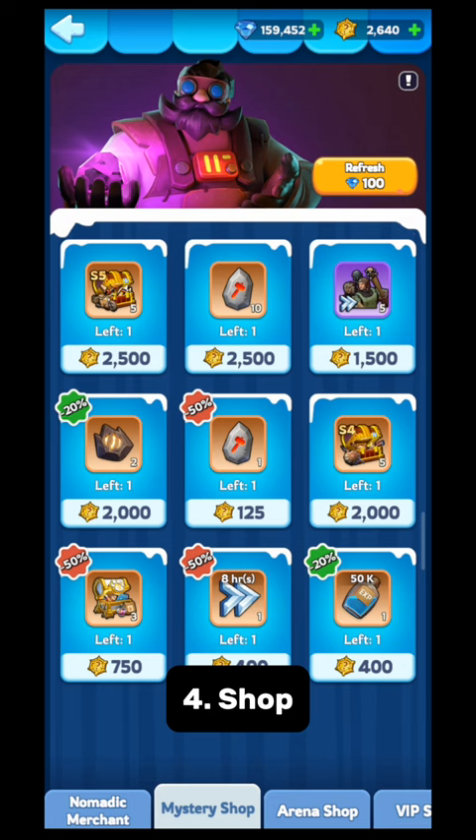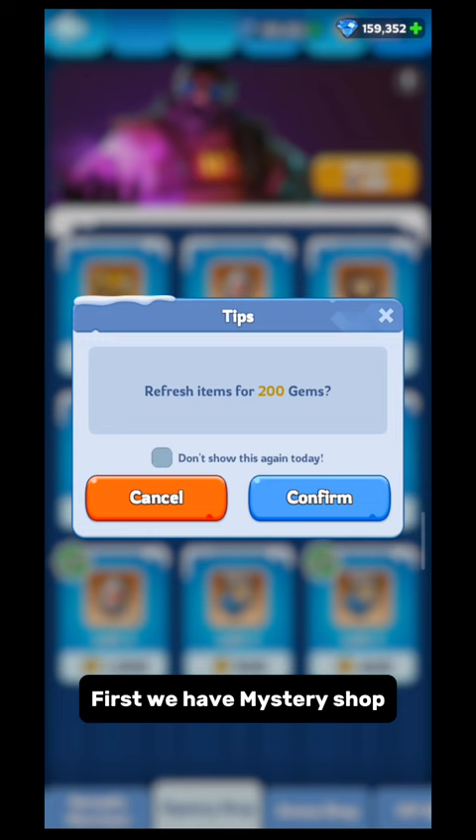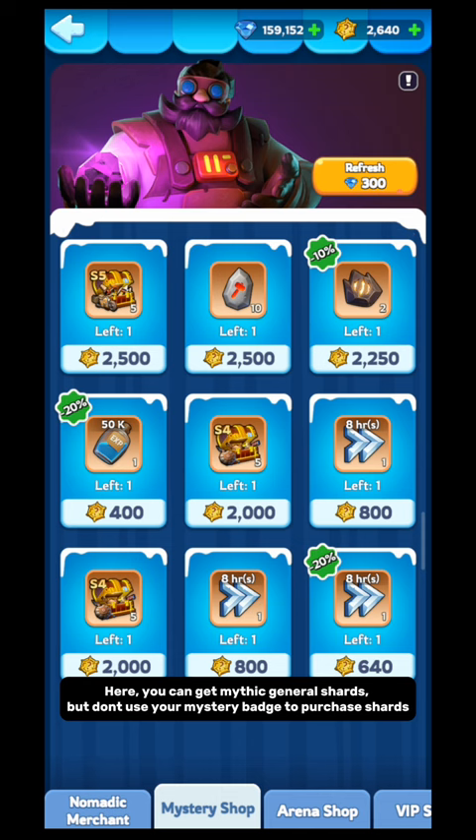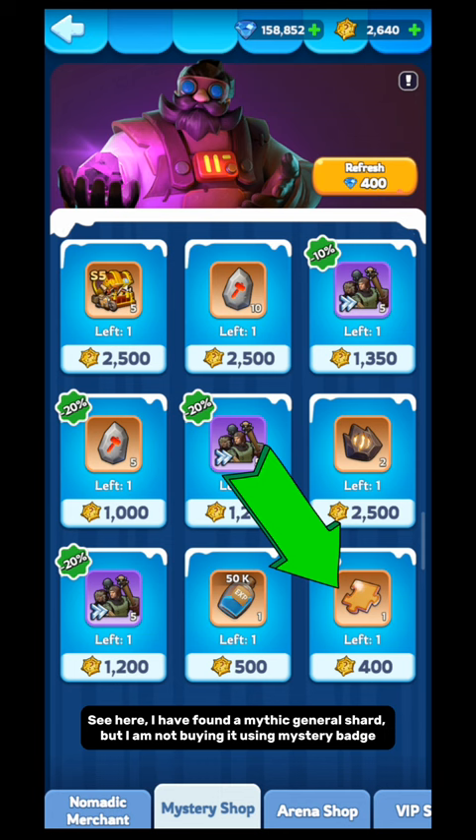Source 4: Shop. I have already made a detailed guide on the shop. Today I will give a brief description of which shop you should get what shards from. First we have Mystery Shop — you can get mythic general shards here. But don't use your mystery badge to purchase shards. Sometimes you can get mythic general shards for free; wait for the chance. Mystery badge is used to get other important items — don't use mystery badge for shards. I have found a mythic general shard but I am not buying it using a mystery badge.